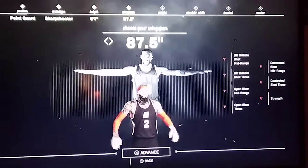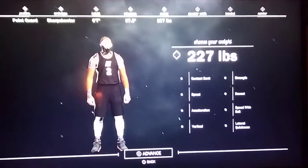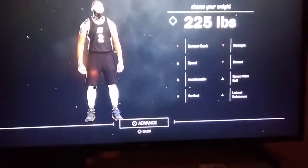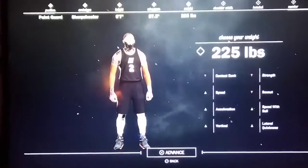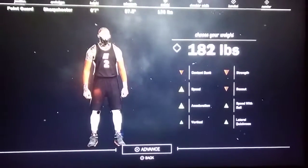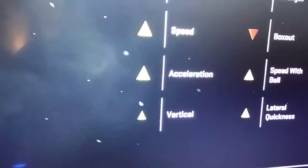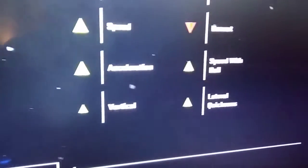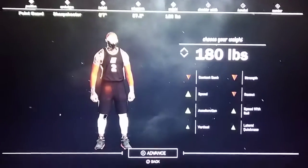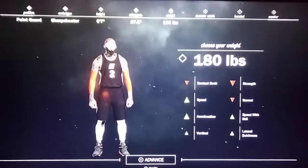You've got the longest wingspan. Now for weight — people say if you make them heavier you get contact dunks, but you're not trying to contact dunk, you're a sharpshooter. Lower that weight all the way down to about 180. Look how those bars go up: speed, acceleration, vertical, lateral speed with ball — they all get thick. I'm trying to help you build the best sharpshooting point guard.